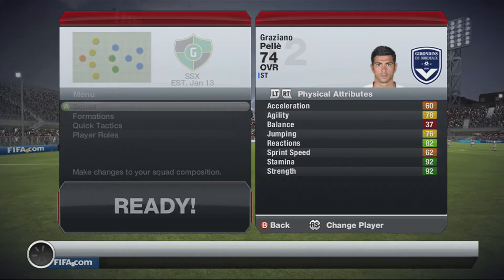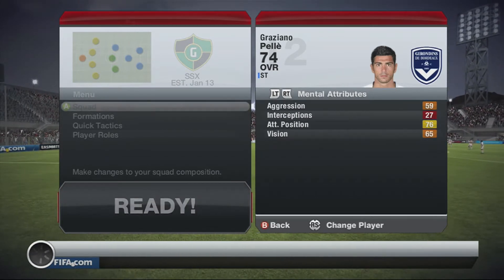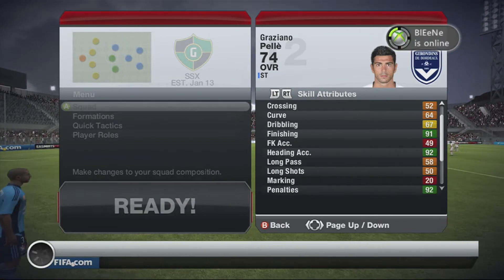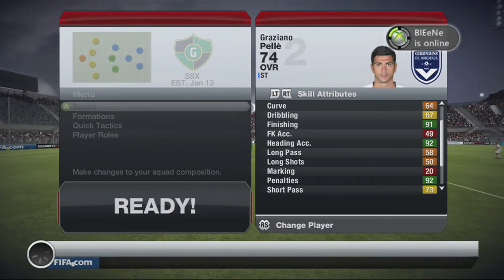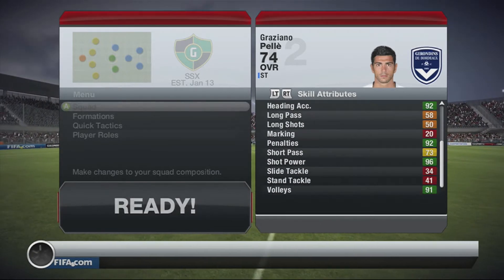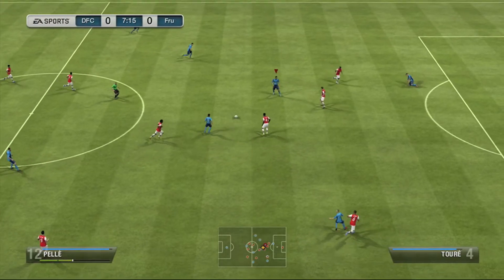Here are some of his in-game stats: 82 reactions, 92 strength, pace average is about 61 which isn't great, ball control 81, finishing 91, heading 92, penalties 92, shot power 96, volleys 91. He has medium attack work rate and low defensive work rate.